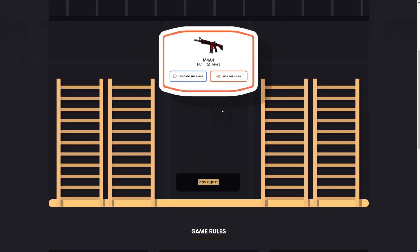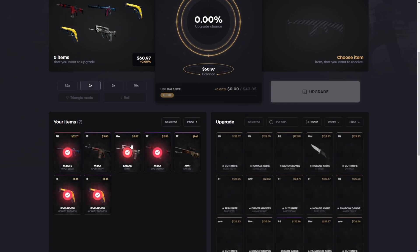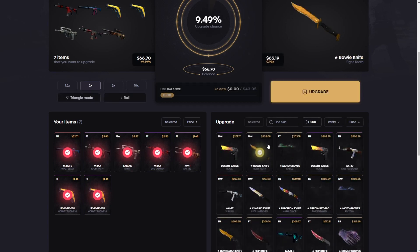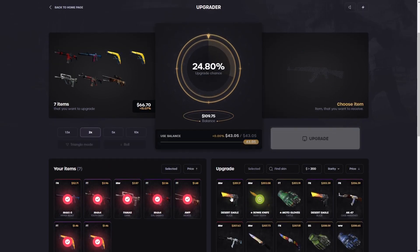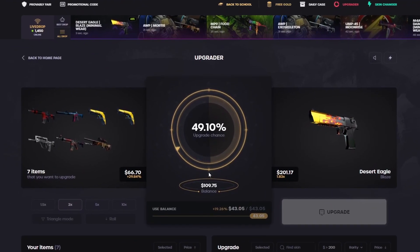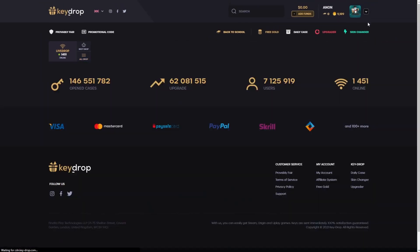We get 250 for free. We're gonna go to the upgrader now, put them all in here. We're gonna need a little save here — 200 bucks, probably about a 50% shot. We're just gonna go for the Deagle Blaze — here we go. Nice! Okay, there we go.